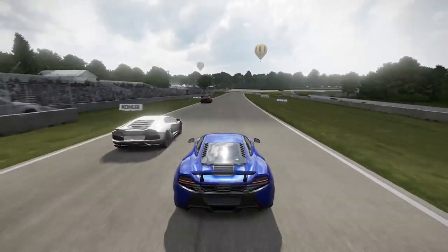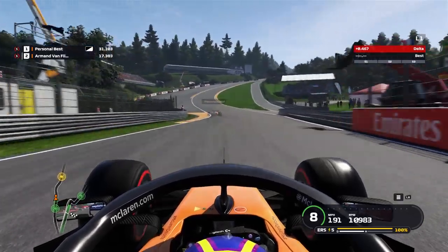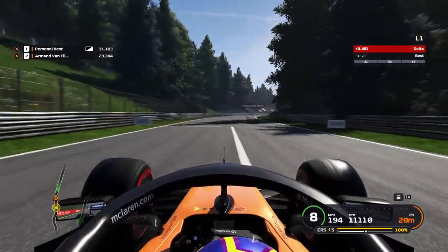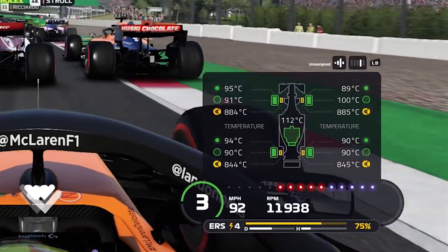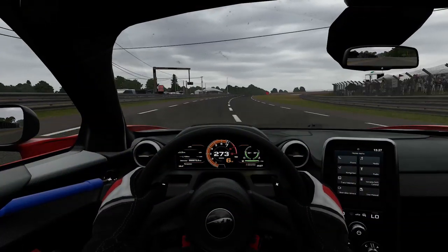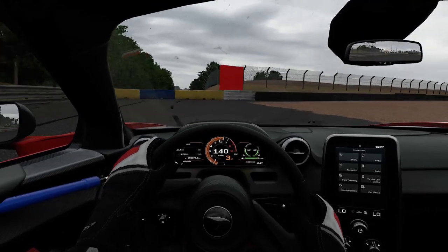Here comes the science bit. Tyres are the point of contact between your car and track. When you turn into a corner, you're exerting lateral forces which cause friction between the rubber of your tyre and the track surface. That creates heat energy, and when the chains of molecules called polymers that make up the rubber get hot, they start to deform. Over time, some of them will be destroyed altogether. Putting too much heat into tyres for too long is bad.